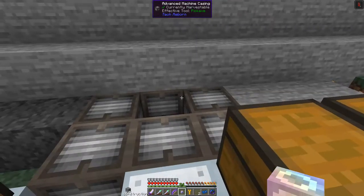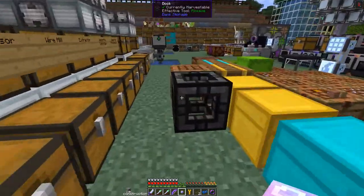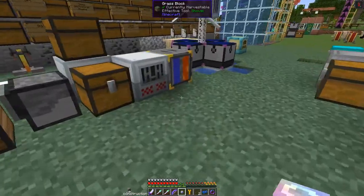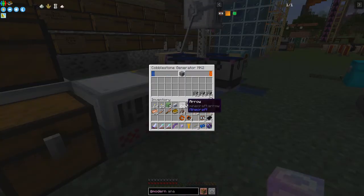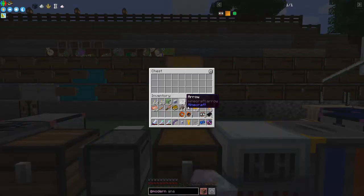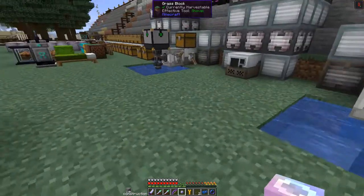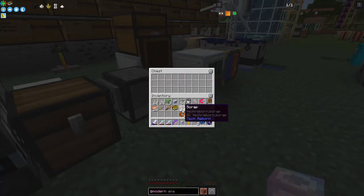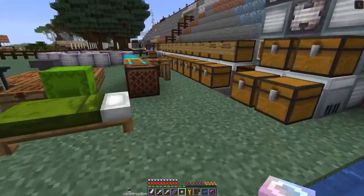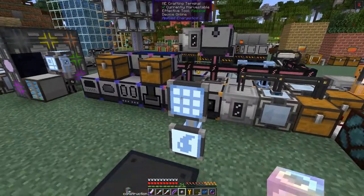The fluid replicator sits onto these cables and will work fine. The other changes I've made: I've set up another recycler and put a speed upgrade in because it wasn't keeping up with the generator mark two. I've created another one and put seeds into it because I'm getting a lot of seeds, so that's making more UU-matter. I can put scrap into there and it will make more UU-matter for us. With that we can make just about everything.